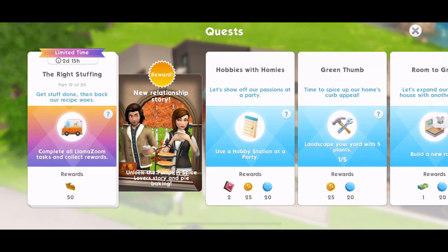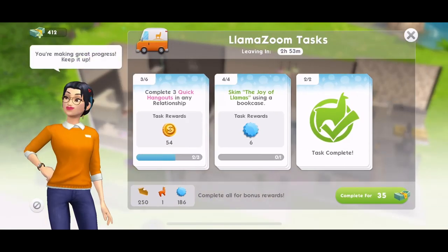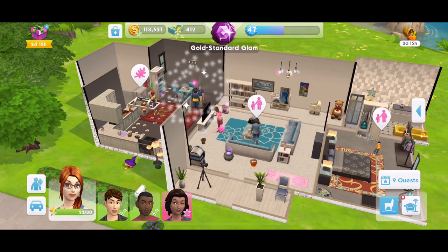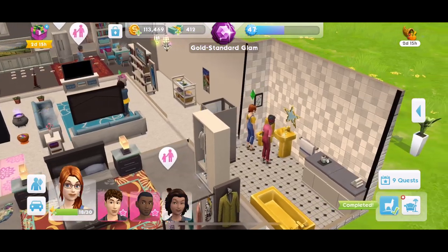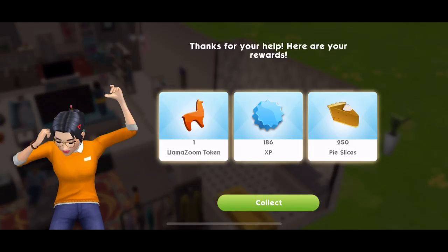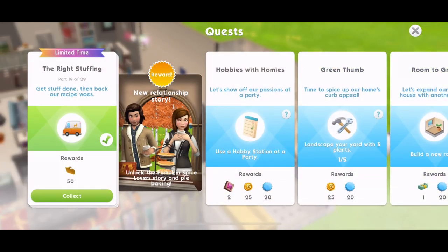Part 19 is complete all llama zoom tasks and collect rewards. I have a feeling my llama zooms are almost completed. They're being completed now, so I'm just going to get on and finish them. Done! Let's collect those rewards — I love Emily's little dance there. Quest part done, we get 50 pies.